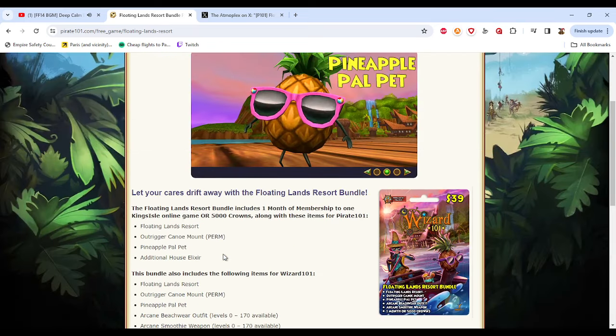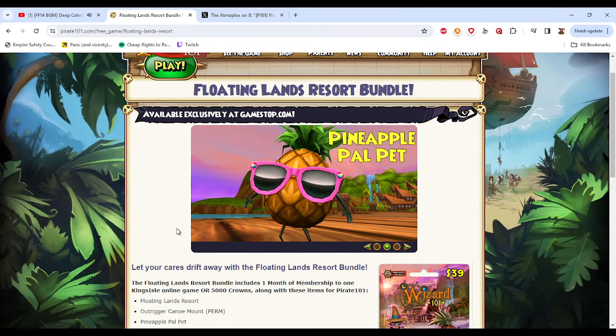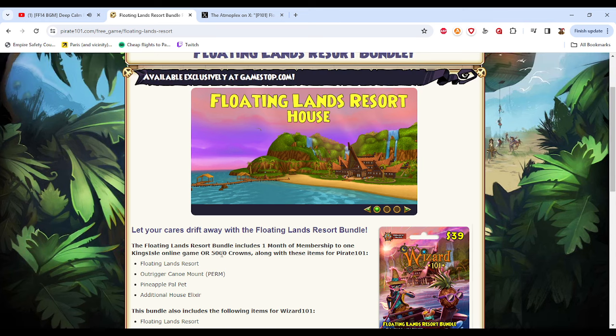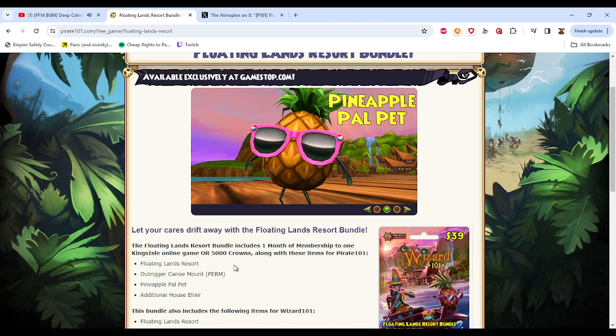If you really just want this bundle for Pirate 101, I really do not recommend you buy it. It is not worth the $40, because you get no gear, no weapon, no companion — just a house, a mount, and a pet for $40. But we are going to go over the contents. I bought it so that you guys don't have to.